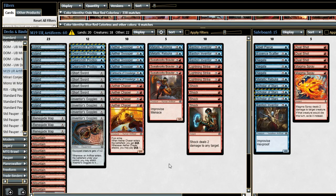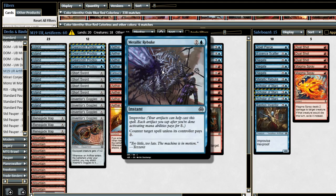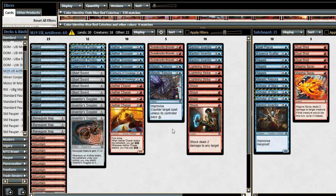We have some more spot removal in the sideboard for those aggro matchups. The last Metallic Rebuke is great against control. We're only main decking two because I think control is going to be a smaller percentage of the metagame. But a big appeal of this deck is that in theory it has a pretty solid control matchup — better than the other aggro decks. Being able to counter their Salvager of Secrets, their Draw 2 spell, or their big hexproof finisher is going to be game-breaking. We're only main decking two because unless you're expecting a control-heavy meta, Metallic Rebuke isn't the greatest in other matchups. We've got one more in the board and a bunch more counterspells in the board for those control matchups.